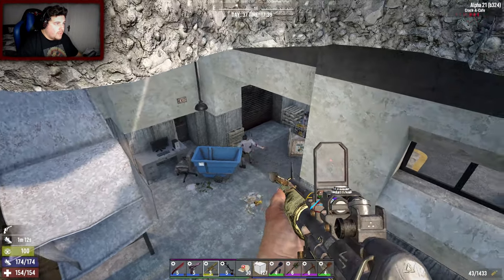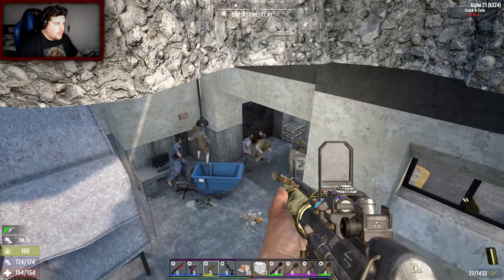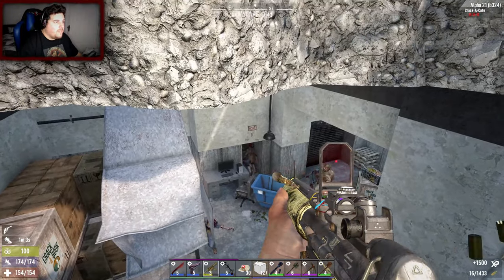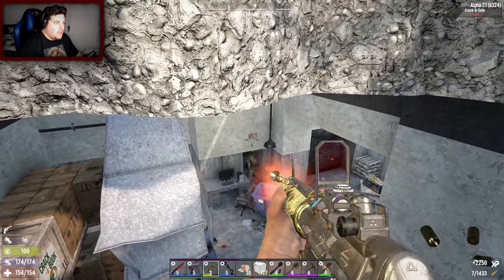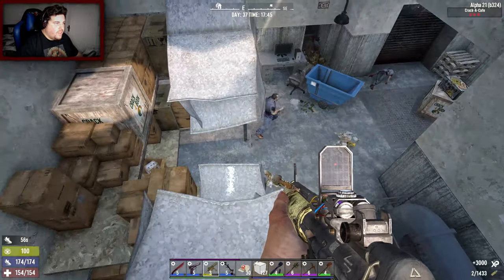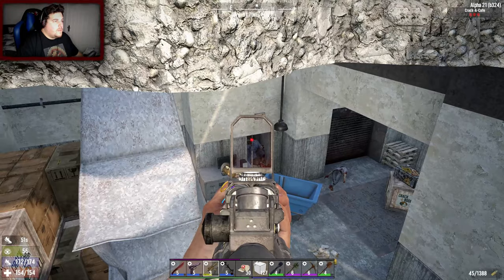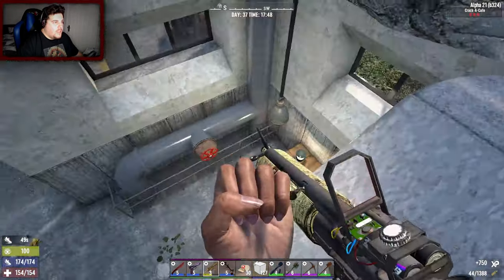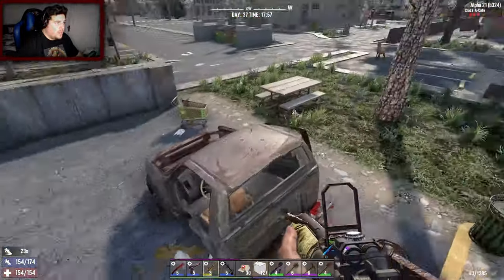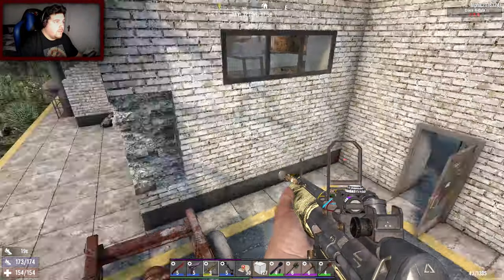They're all awake. What would I give for a stick of dynamite or grenades? I think he's dead. Nice, that killed him - alright, I think that's everyone. Oh shit, okay - you made me jump Steve, you twat.